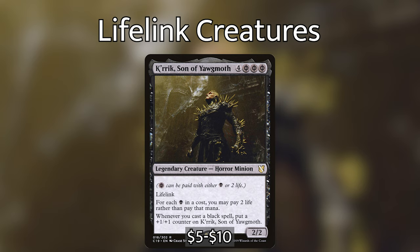Crix, Son of Yawgmoth is four and three Phyrexian black mana — meaning you can either use black or pay 2 life. He has lifelink, and for each black in a mana cost you may pay 2 life rather than pay that mana. Whenever you cast a black spell you may put a +1/+1 counter on him. Since we're gaining a lot of life we're not worried about paying 2 life; he also gets pumped when we cast black spells and can give us a lot of advantage.